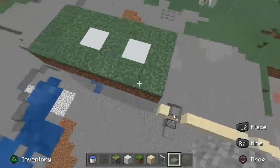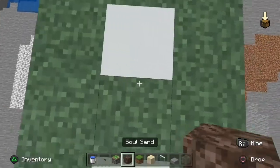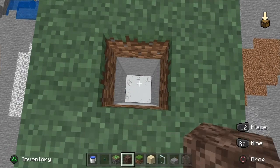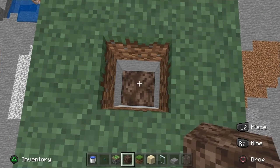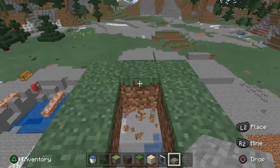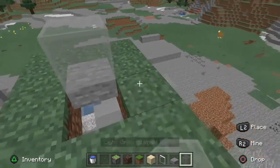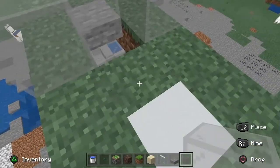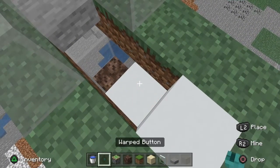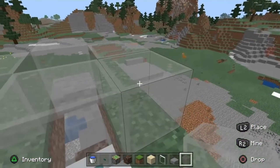This version is also way more compact. Dig straight down three blocks, place a soul sand — that's where the water column goes. Then put a slab on top right there and seal it up with glass because we're going to put water in there. First break down one and put a button, then put glass over top of where the button is.